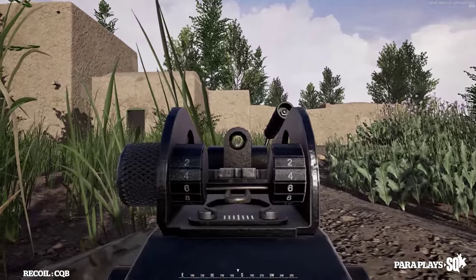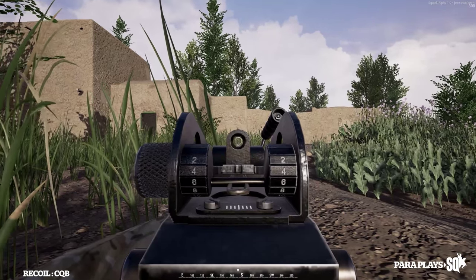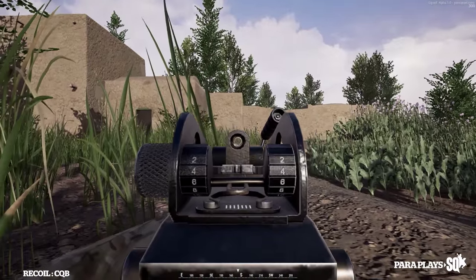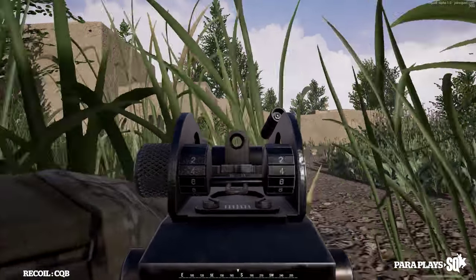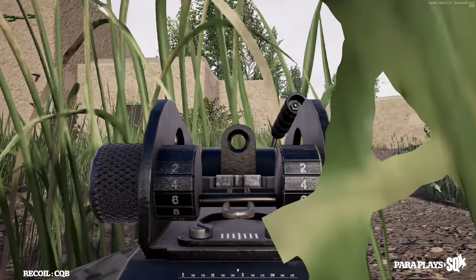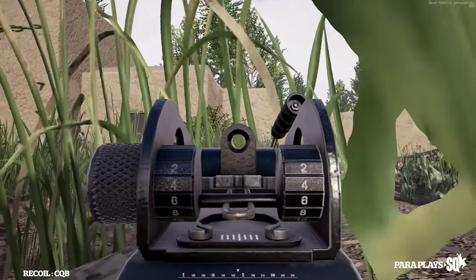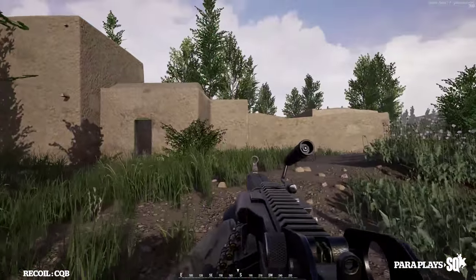Now this should be the tightest grouping of them all. Just nice short little bursts like this. Getting a bit carried away — as you can see the weapon really does pull up quite high. Let's move over a little bit to get a clean wall. I am going to focus in here. The one on the right is without focus in prone, both trying to control the actual recoil on this weapon.